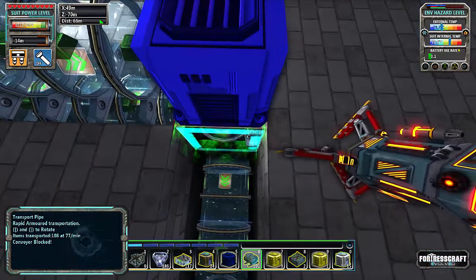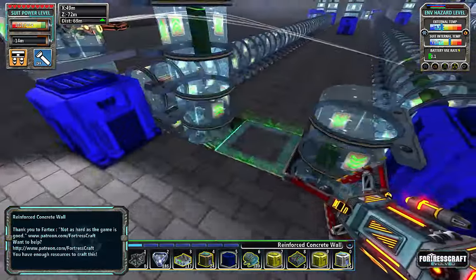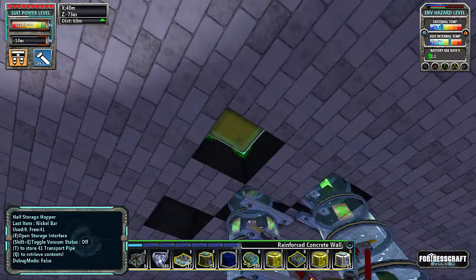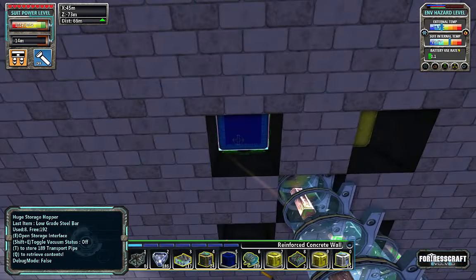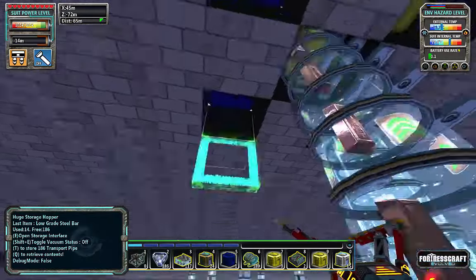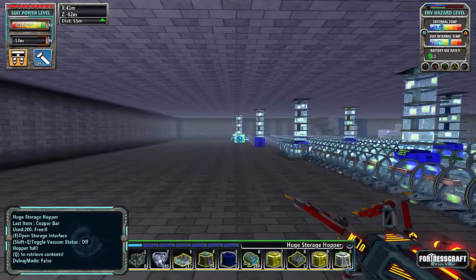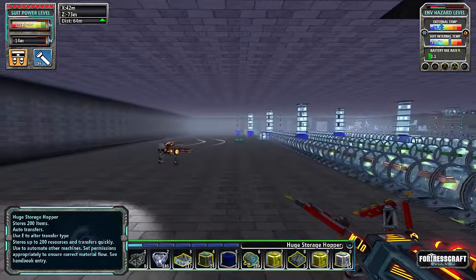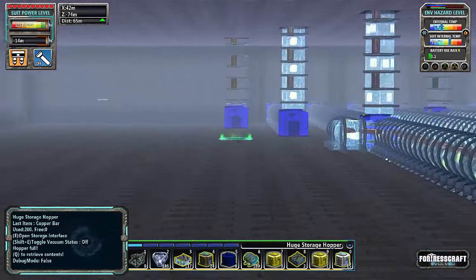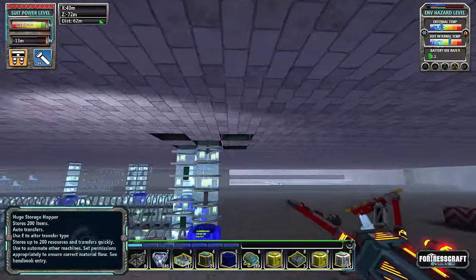We're going to come down and that will be a future lithium run I'm sure. So the nickel is going in - we're getting some nickel in now. We should have some steel bars. The steel bars are going to have to come down and under to combine with a hopper. I want to space it one away - one, two - there we go, and they're going to come down right here.